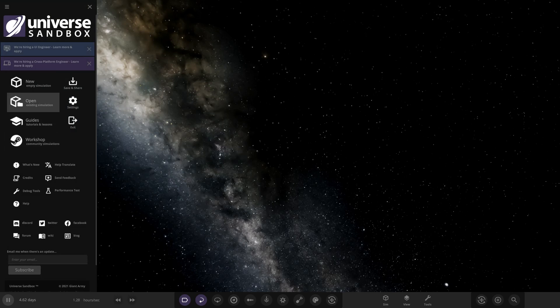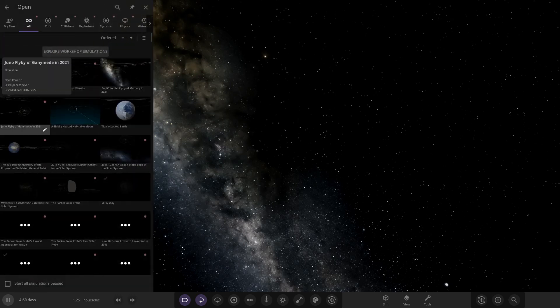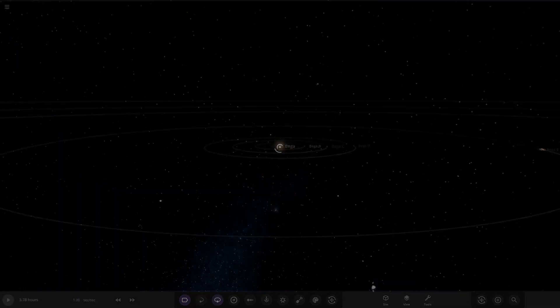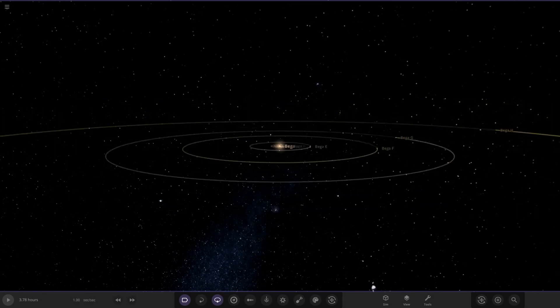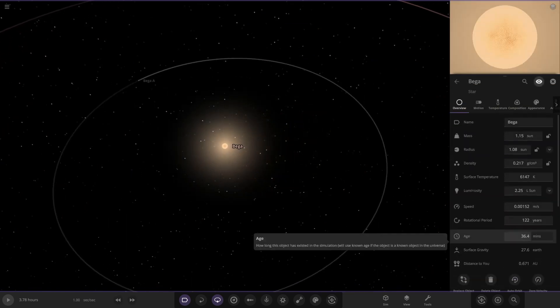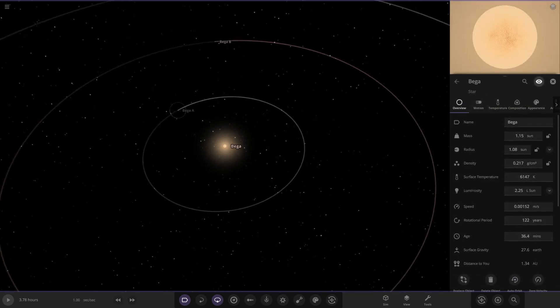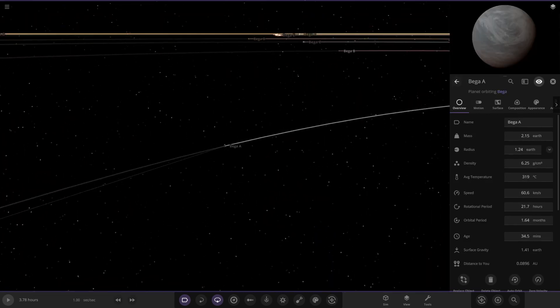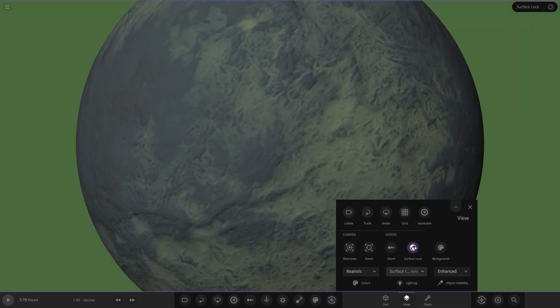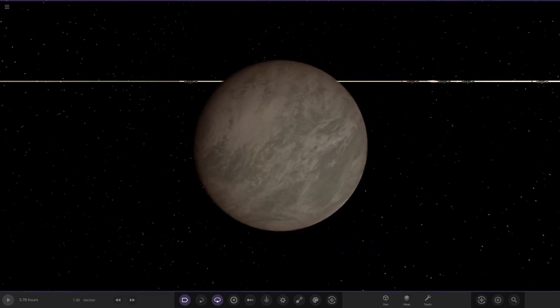This is the Beggar System, so let's go ahead and open it and have a little look at what they've got. We're still in update 29, so hopefully that doesn't mess up any of the simulations. Okay, the Beggar System — it's not the largest one. Here is Beggar, a small star: one solar mass, one solar radius. On to the first planet — Beggar A. A lot of people were saying to turn off that surface lock overlay, so let's get rid of that.